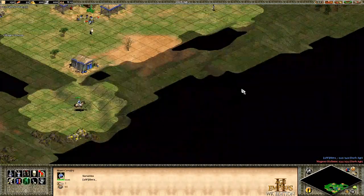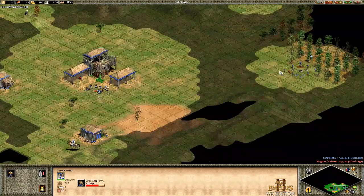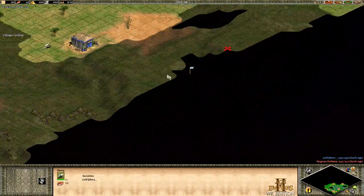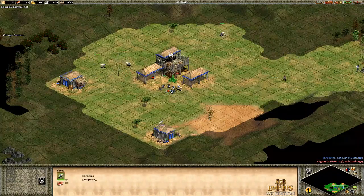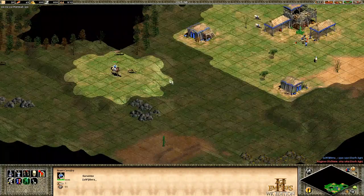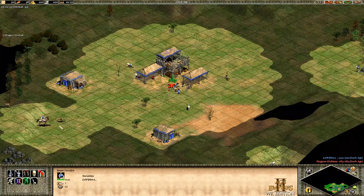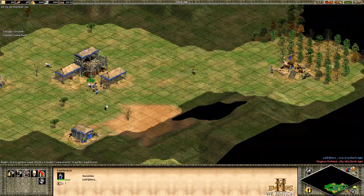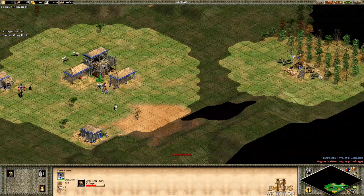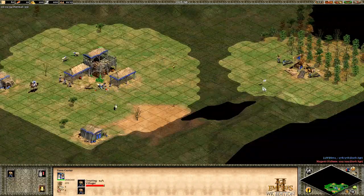I found my deer. I'm going to lure one deer because normally you want to save time to scout your opponent and you won't be able to lure more than one or two. To lure deer, just run your scout right behind them and they'll move forward — lure them into your TC. Pretty straightforward.